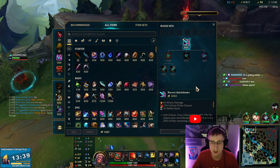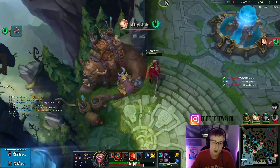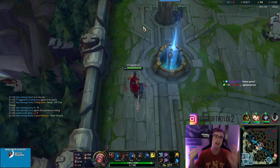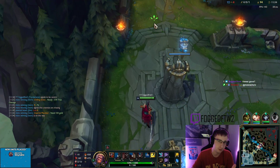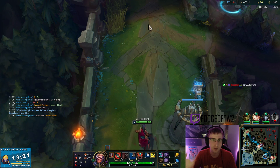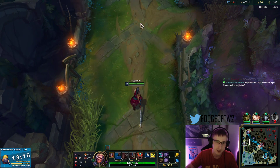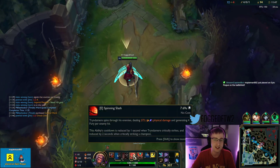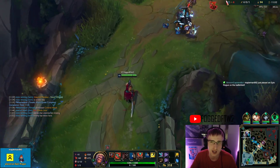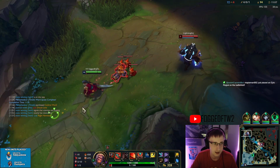I've actually been going Navori into double Crit Cloak so I have very high crit chance with Hail of Blades. So when I spin in with full Fury, I Hail of Blades proc and can basically instantly get another spin — spin, crit crit, into another spin. It's so much damage. It's going to be about 300 damage per spin once my health gets a little lower during the trade. It's just ridiculous.